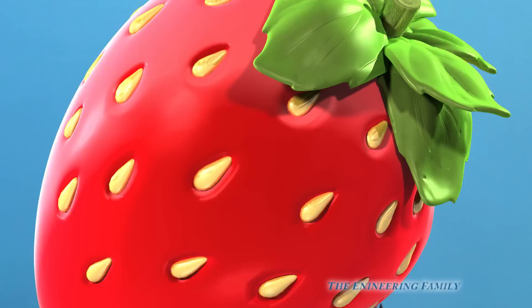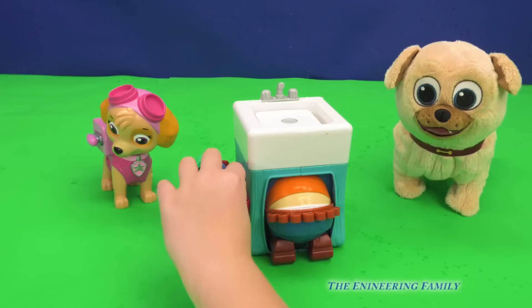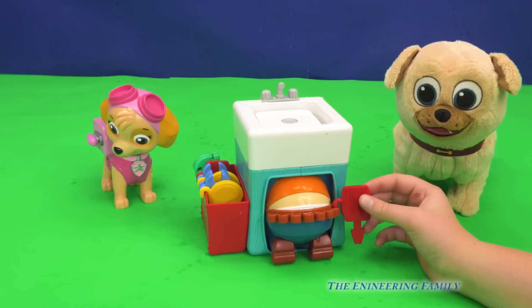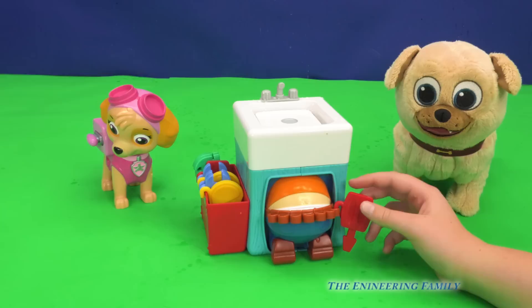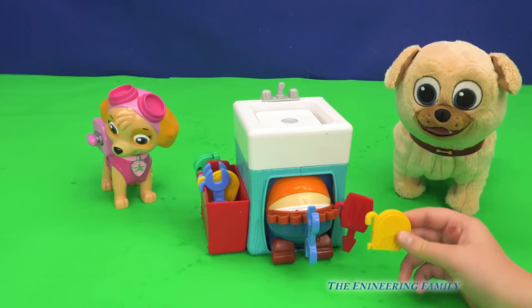Let's go! Here we have Plumber Pants. So how do you play, Assistant? You grab a tool from over here and then you hang it on the Plumber's belt. Oh, that's pretty easy. Now what happens when you do that? How do you know if you're doing it wrong? We'll just have to find out. I got one right there, that's super easy.